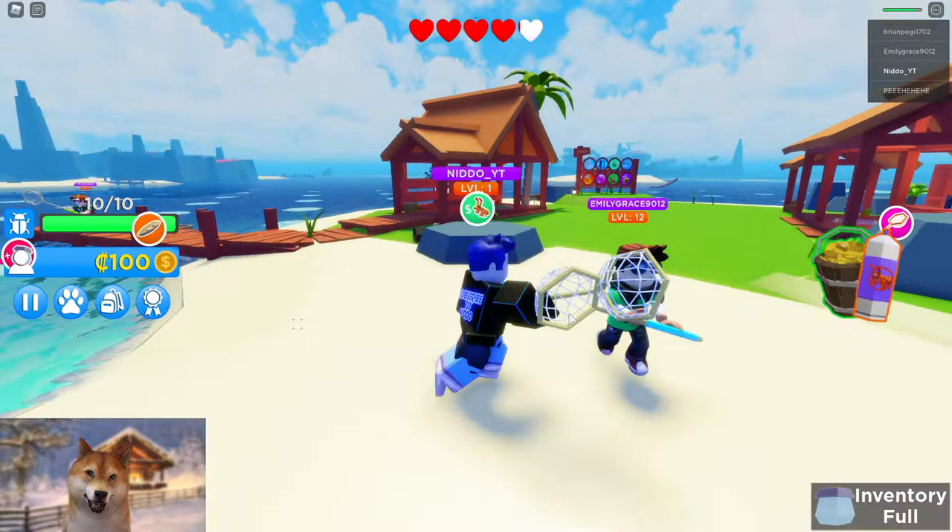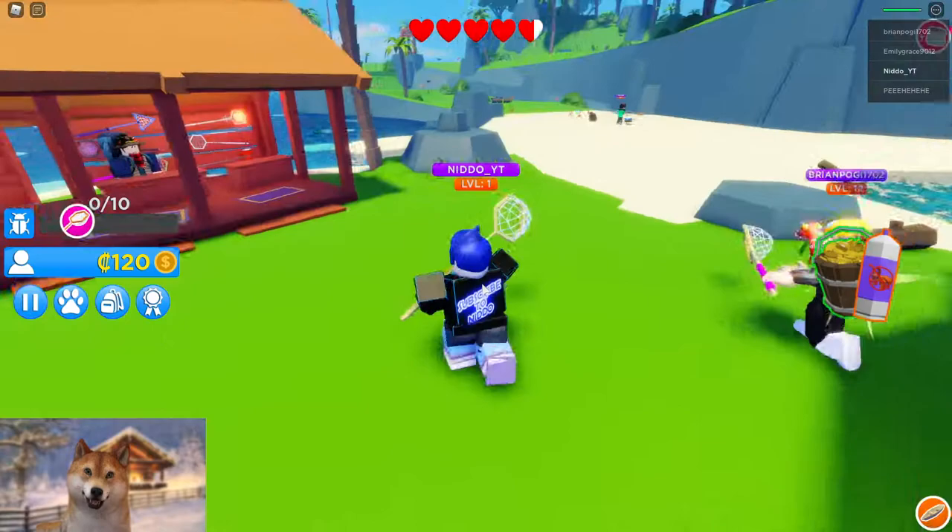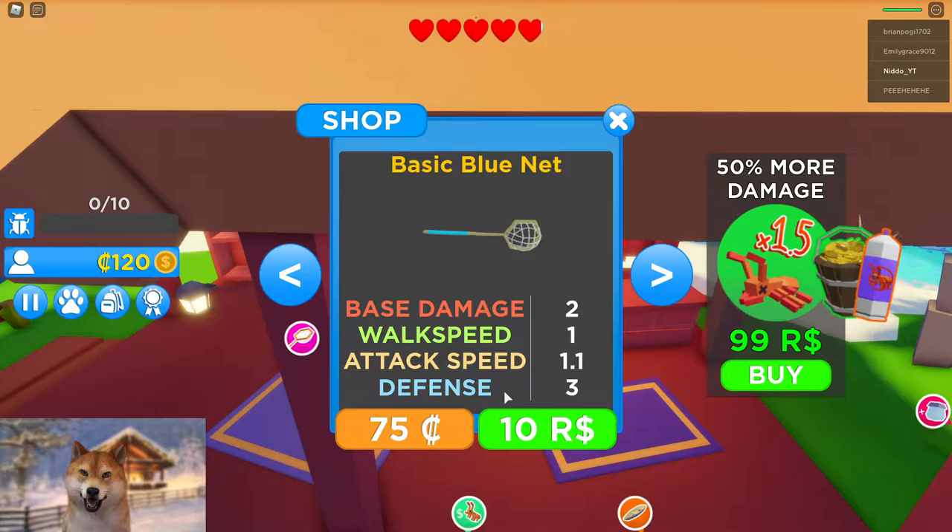Let's get one more — we need one more and our bag is full. There we go, our inventory is full right now. I think we can go back and press sell or something like that. Let's go and hit sell. Okay, so we got 20 coins — we got 120 coins right now. I think we can buy something.